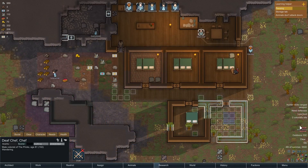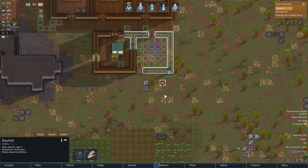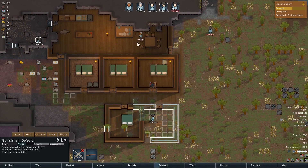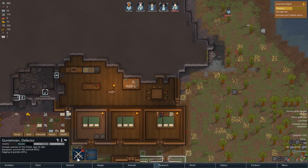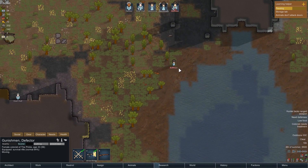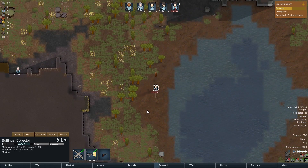We've got ourselves our first test - a mad animal. It's a squirrel. Boffiness, run! Run through the incomplete wall! The squirrel's just bit Boffiness - come on, who's got the gun? Let's draft someone and take them over. Dead Chef is having none of it. Poor Boffiness. Gunishment is on the case - I forgot I gave Boffiness a pistol. And there we go, we're all safe again.